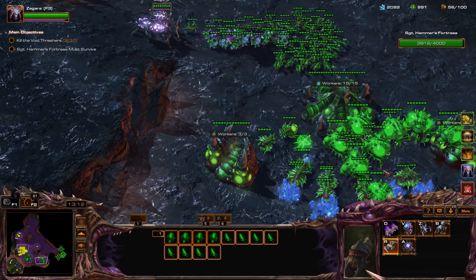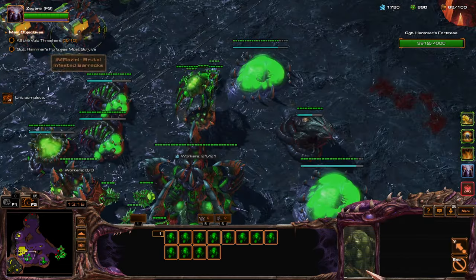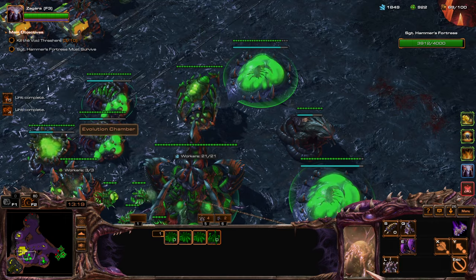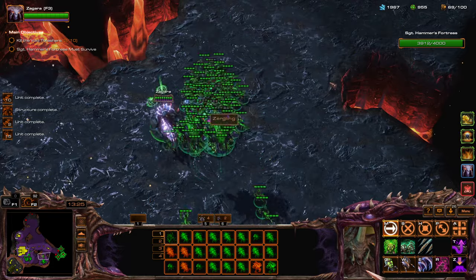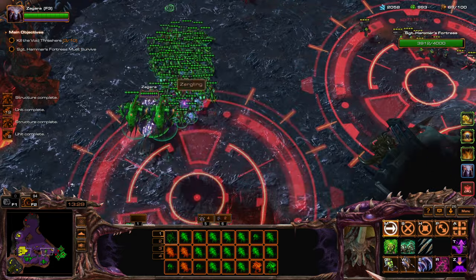Get some Scourge. Get some Zerglings. Critical tech upgrade — except the Zergling ones, but it will be done soon.